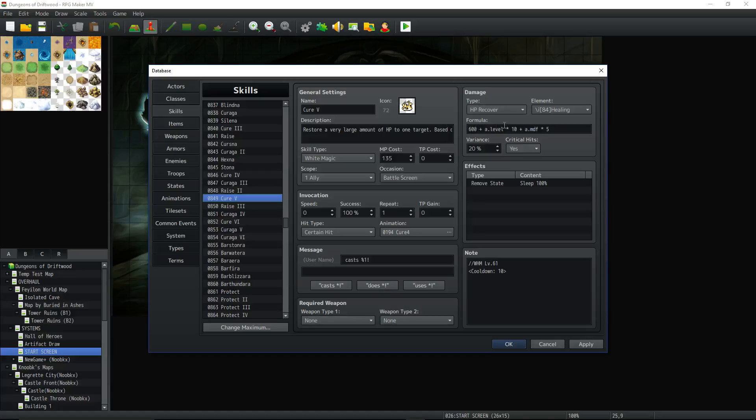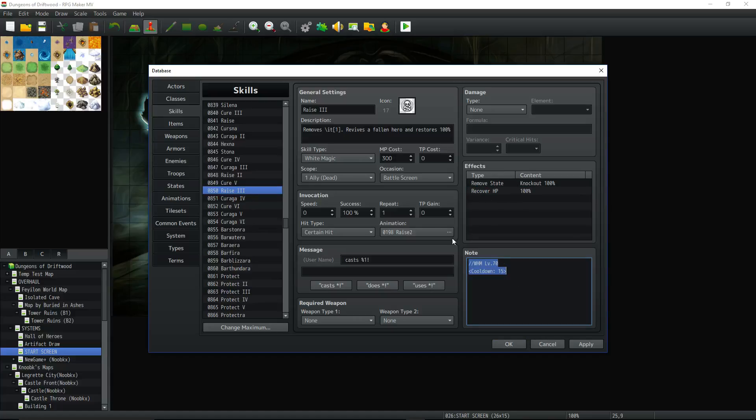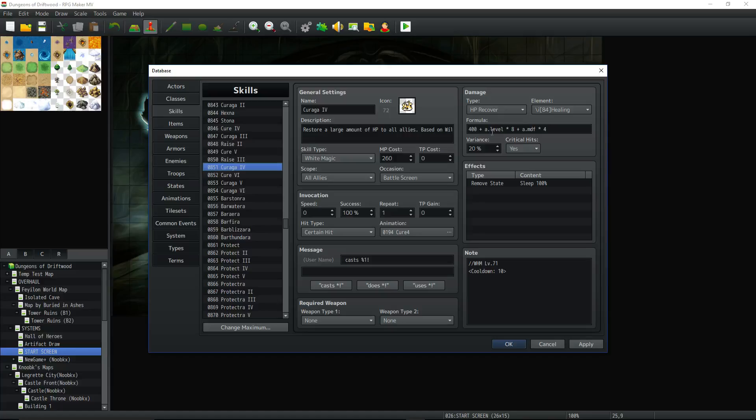Cure 5: 600 + level × 10 + magic defense × 5, remove Sleep, cooldown 10, 135 MP. All of these have can-critical and 20% variance. Raise 3: 300 MP, removes Knockout and fully restores HP, cooldown 15 turns — a big costly but very powerful spell. Curaga 4: 400 + level × 8 + magic defense × 4, remove Sleep, 10-turn cooldown, 260 MP. Cure 6: 750 + level × 12 + magic defense × 6, remove Sleep, 190 MP, 11-turn cooldown. Curaga 5: 350 MP, 12-turn cooldown, remove Sleep, 500 + level × 10 + magic defense × 5. Curaga 6: 440 MP, 600 + level × 12 + magic defense × 6, remove Sleep, cooldown 10.